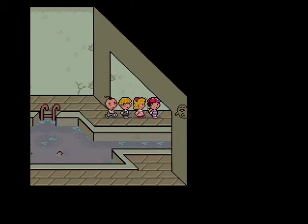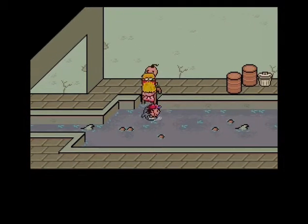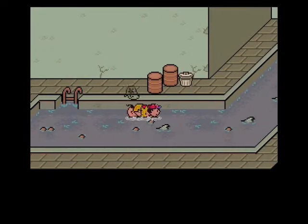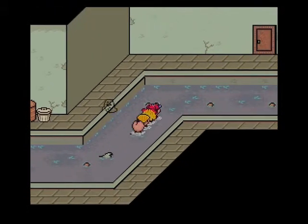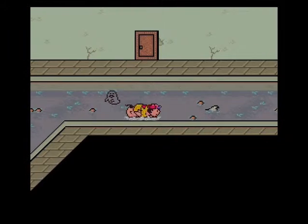Alright, so we're gonna go this way. I think there's three sections to this dungeon - I'm not exactly sure. Alright, so that's a trash can - we're gonna have to pick that up in terms of items. We're gonna want to go into that room - that room is kind of the focal point for us.